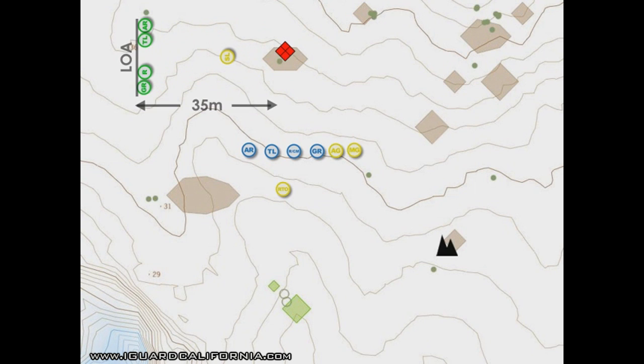LOA! LOA! Bravo 1-1 Alpha, this is Bravo 1-1 — bring your element up to the objective and occupy the northern leg of the LOA. Support, pick it up. Follow me in a shallow wedge.